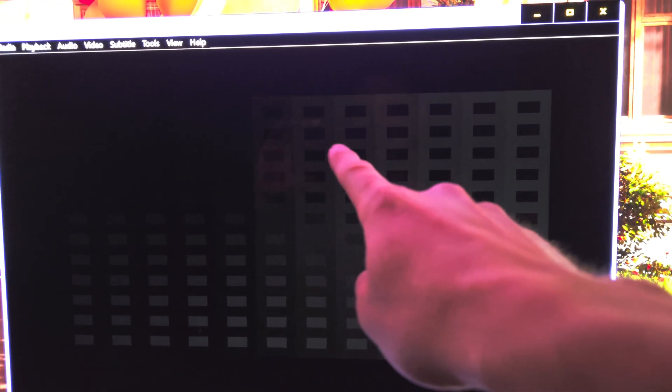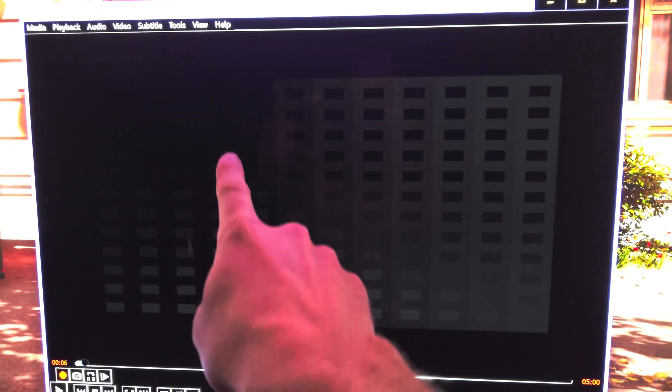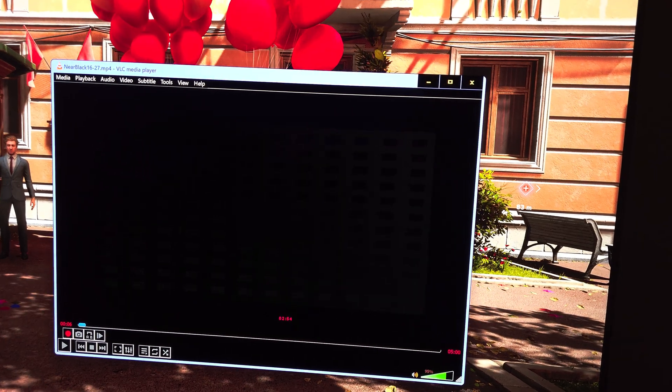You see this pattern — this is the key to getting the SDR/HDR trick working. You have to make sure you can see columns one through eight counting from the right, and you're crushing the rest. So you're lowering the black level until you crush that — that's the key.